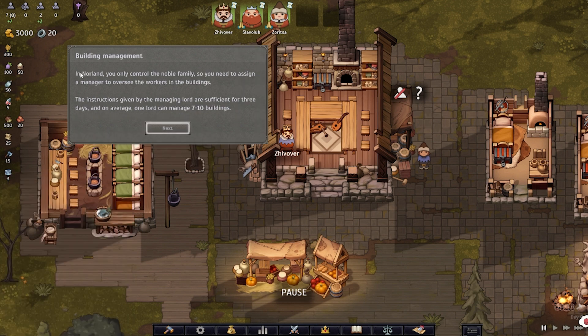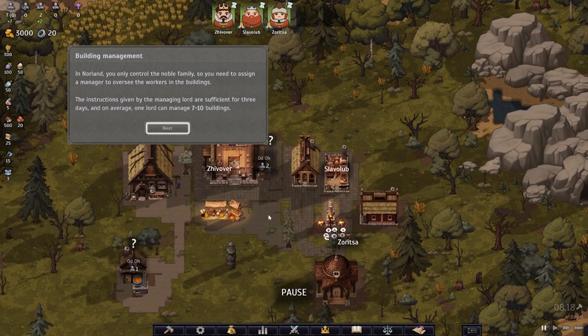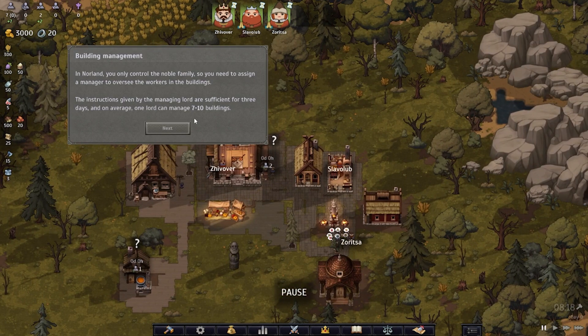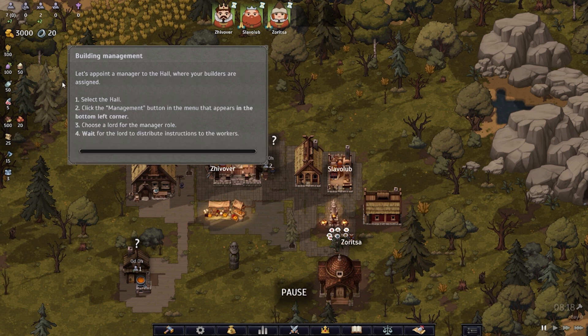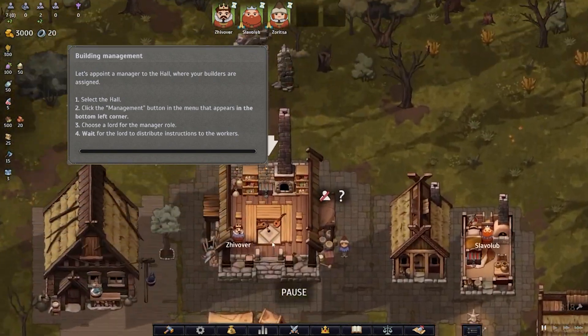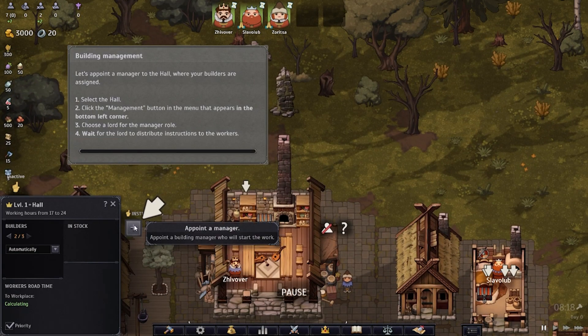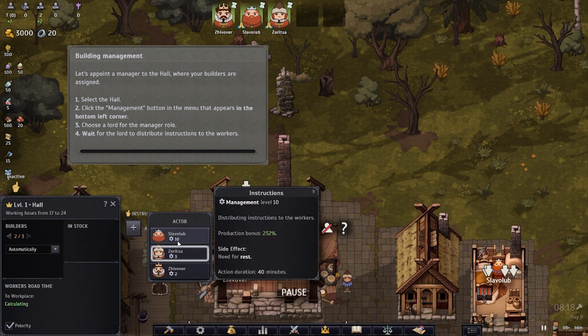In Norland you only control the noble family, so you need to assign a manager to oversee the workers in the buildings. The instructions given by the managing Lord are sufficient for three days, and on average one Lord can manage seven to ten buildings. Let's appoint a manager to the hall where your builders are assigned. Select the management button in the bottom left corner menu, choose a Lord for the manager role, and wait for the Lord to distribute instructions to the workers. Production bonus is 232.